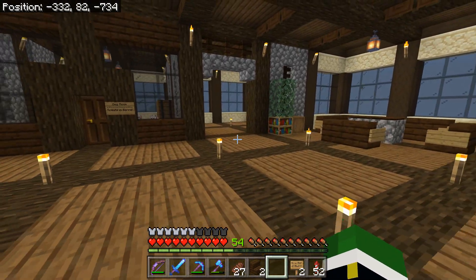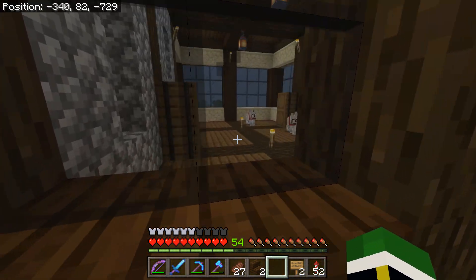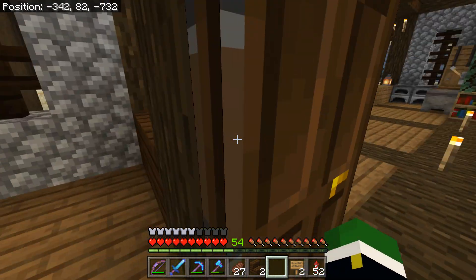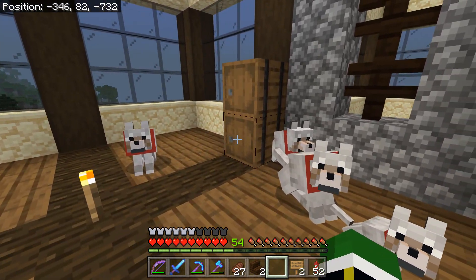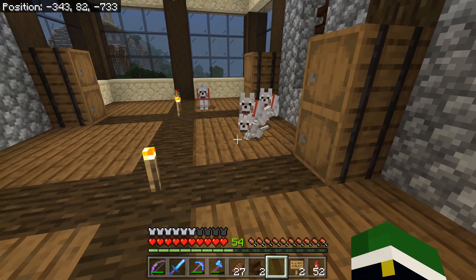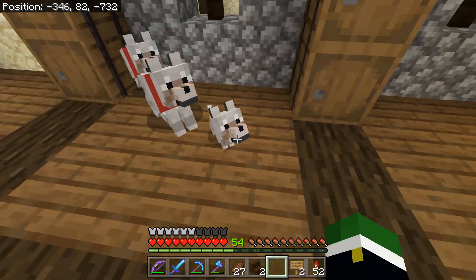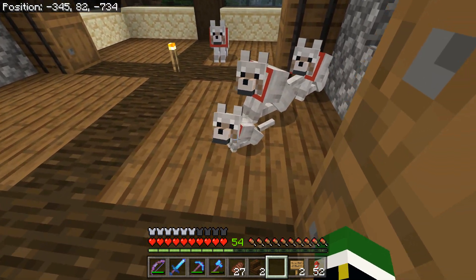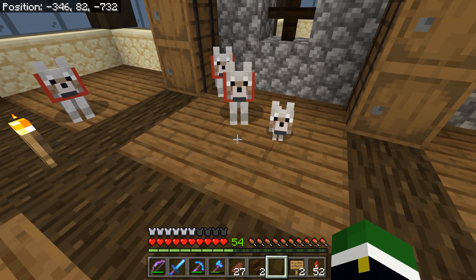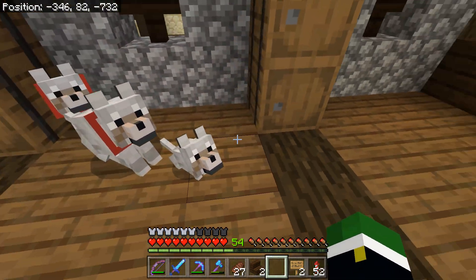We got a lot done on the inside. First things first, over here we have the dog room, and of course we have to give them treats. We initially had just two, but I had some rotten flesh sitting around that I used to breed them, and we are up to four now. The baby puppy is just so adorable — I love that. I'm not a huge dog person in Minecraft, but the baby, I cannot get enough of. That thing is so cute.